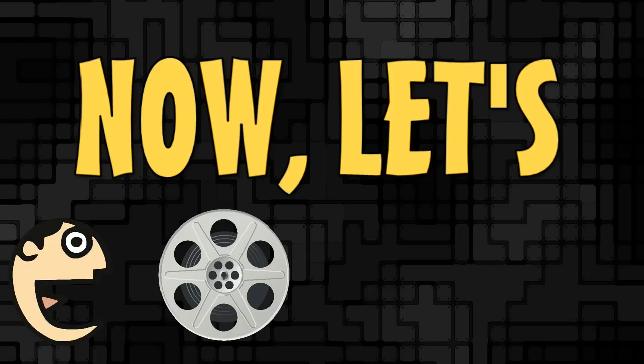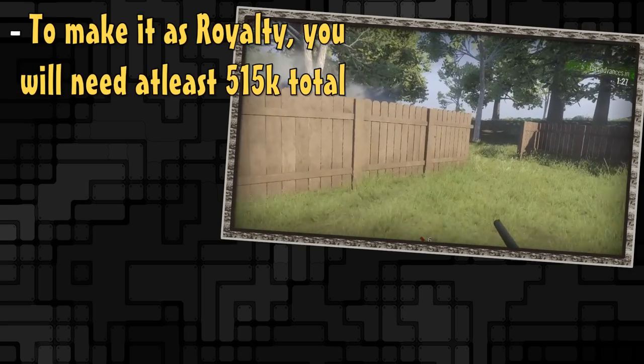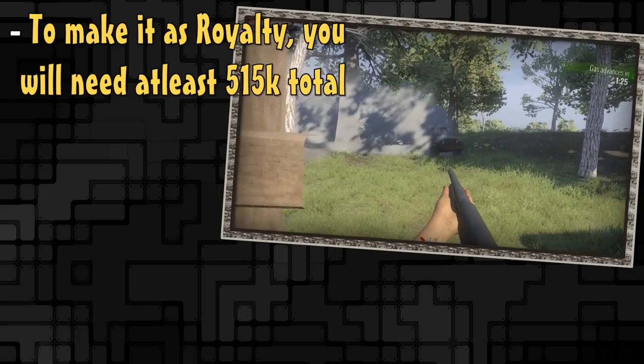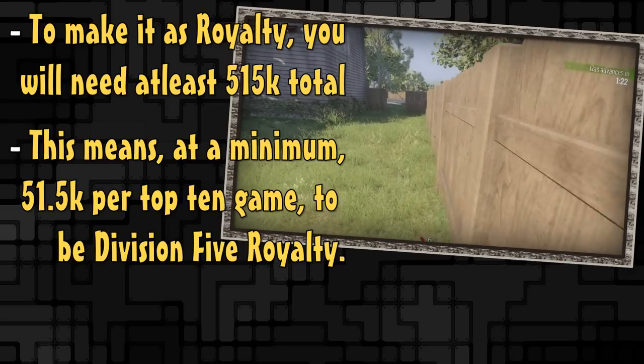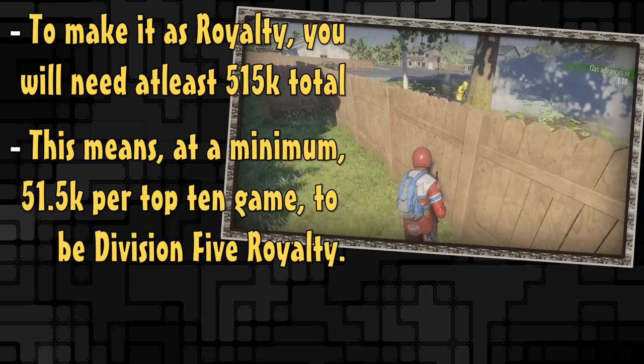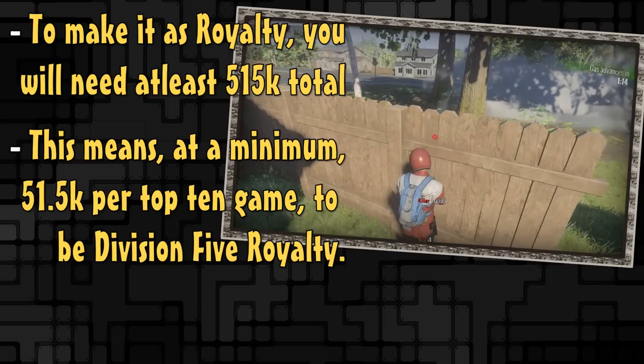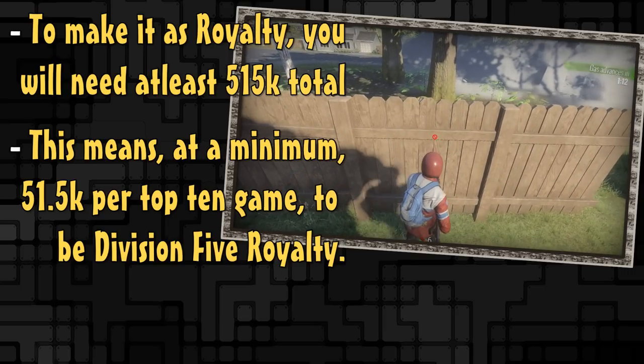Breaking into the top divisions in the royalty tier will take several first place victories, as royalty starts at five hundred and fifteen thousand plus. To get there it will take a minimum score of fifty-one thousand five hundred for every single top ten game just to achieve division five.